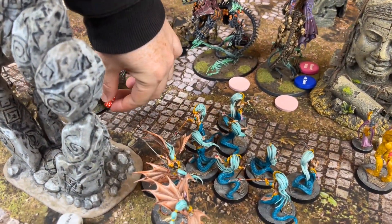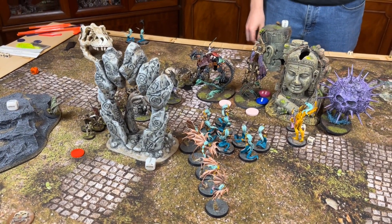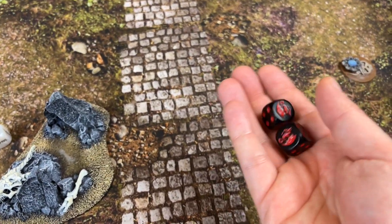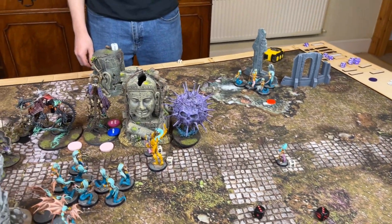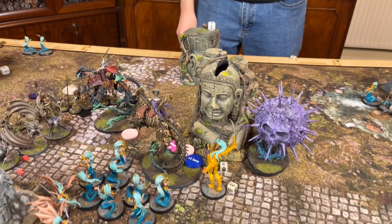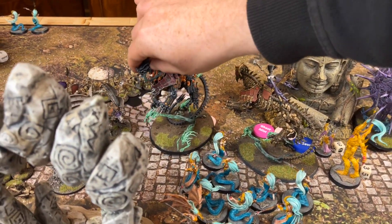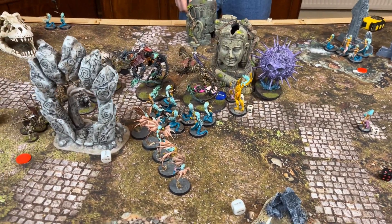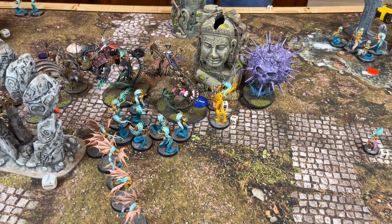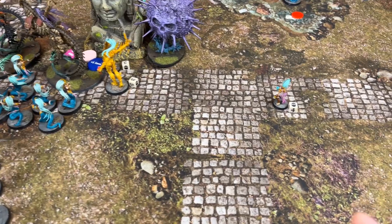More charges: Neph charges — gets a six. Manfred charges — gets a four. Then Manfred roars at the snakes, and Neph stomps the Slaughter Queen — no damage.